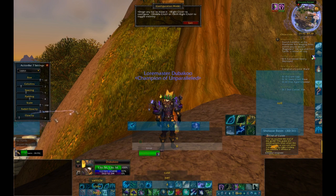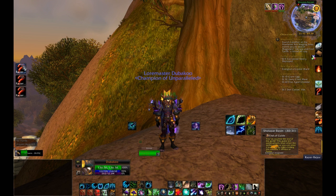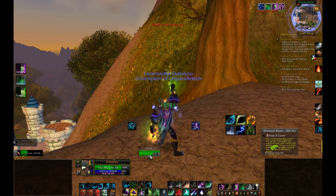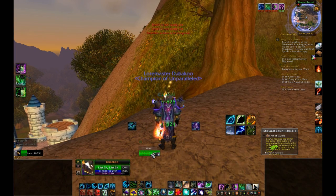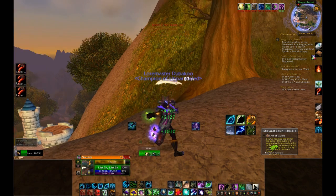The actual macros themselves need to be placed into this bar and they need to be bound to the key. My Naga is set to numpad, hence why it says N2, N5 and N6. It's number 2 for Rejuve on the Naga, number 5 for Lifebloom, and number 6 for Regrowth.